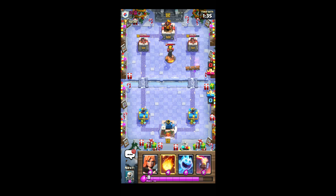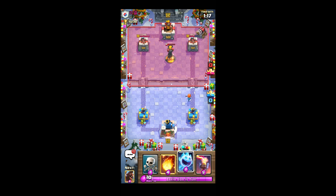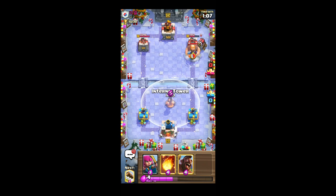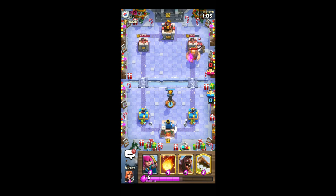Not willing to wait — put the walker here. She's a bit slow, so I don't want to use the fireball on the infernal tower mainly because he has the barbs and the wizard. I'm going to play the infernal tower now.